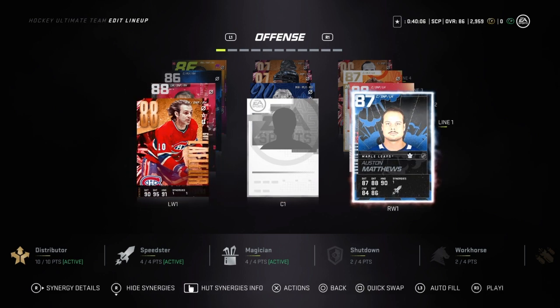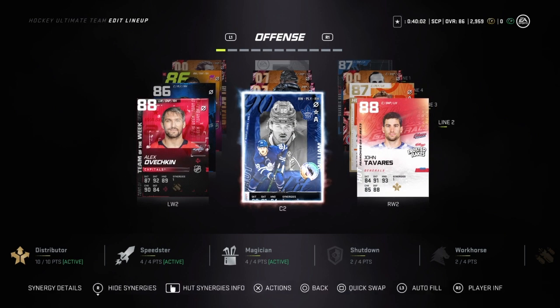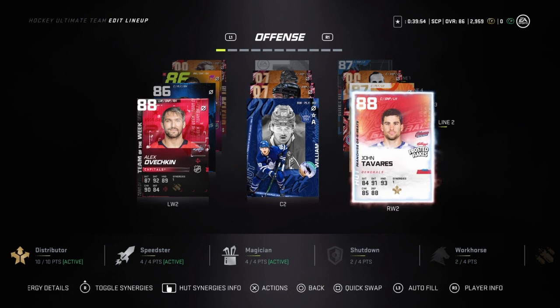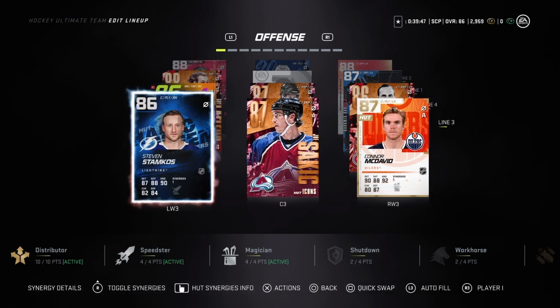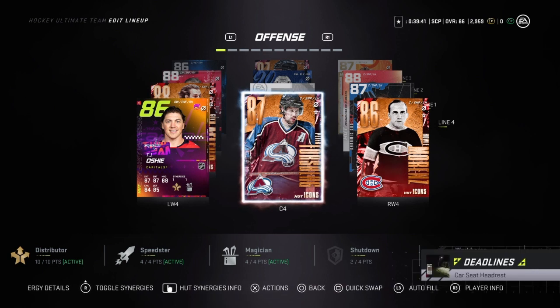We have Gilafleur, Austin Matthews that I bought back with the two icons I pulled in the same pack, and as you can see I'm broke. So I have a big new addition to the team. I have William Nylander with John Tavares, I have Alex Ovechkin and Joe Sakic on the third line with Connor McDavid and Steven Stamkos, and for the last line — crazy team, I mean I don't know what to say, my team is just so stacked right now.